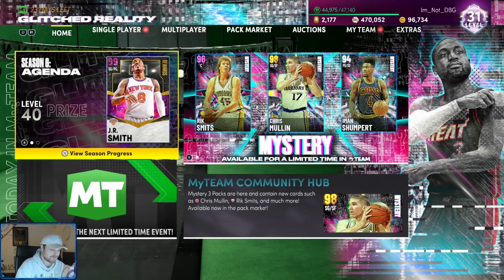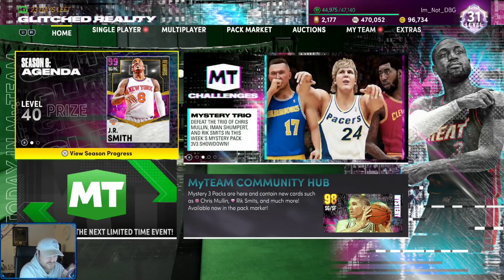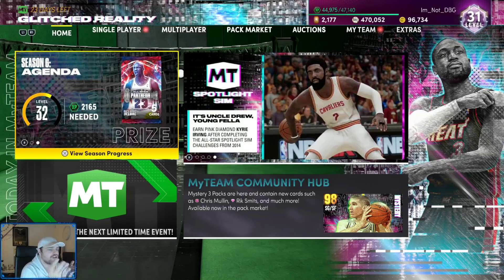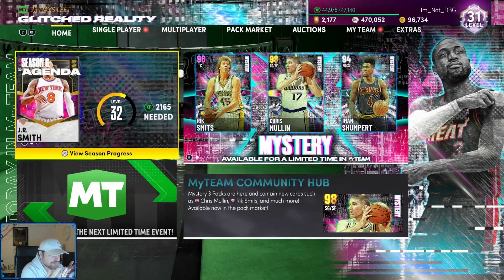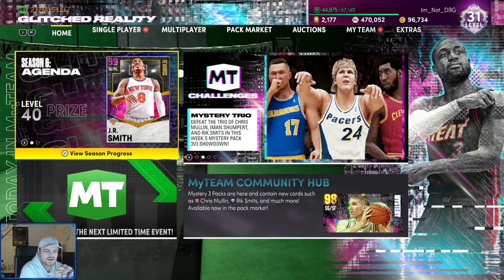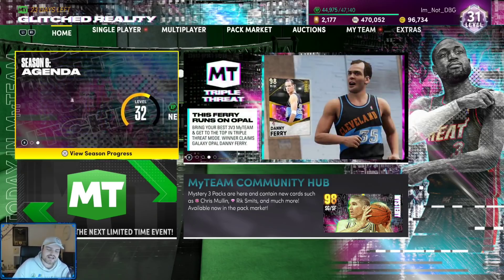These are the 5 things I do not understand: why badges aren't in alphabetical order; why there are no good small forwards; why Triple Threat Offline rewards are god-tier and the best cards in the game; why Tyronn Lue; and how they completely fumbled the bag with Tatum. Collector level rewards have been in the game since 2K15 and somehow they fumbled the bag 6 years later. Thank you guys for watching — please like, comment, and subscribe.